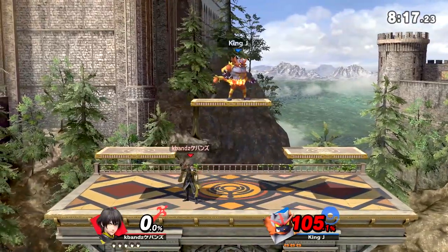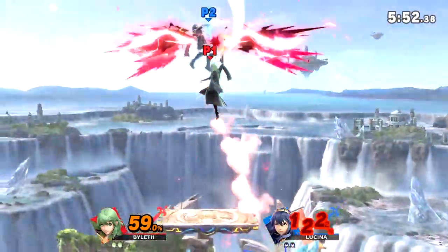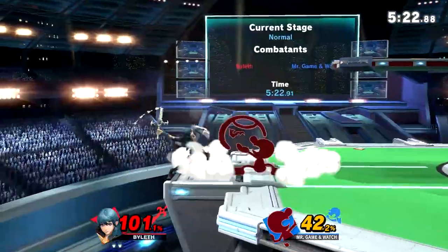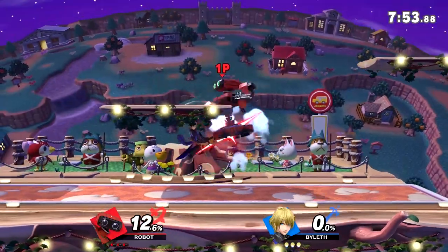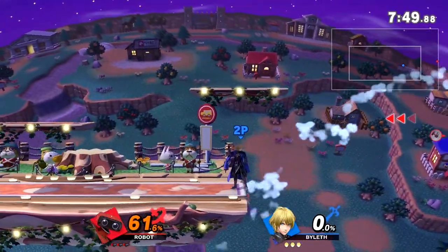At mid-high and later percents, Byleth has a few 50-50 setups that can net you a ton of damage and sometimes even take stocks. In order for them to work, you have to guess their DI and drift in their general direction. These setups are very important to use because outside of down-tilt into up air or near into dash attack, Byleth doesn't have many reliable kill options outside of attack chases and getting chances out of neutral exchanges.